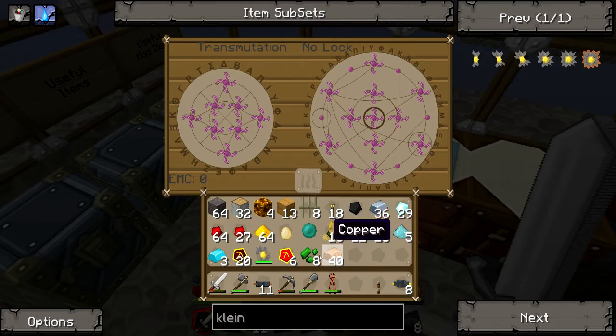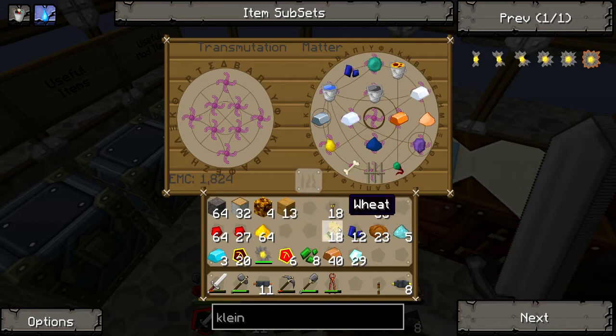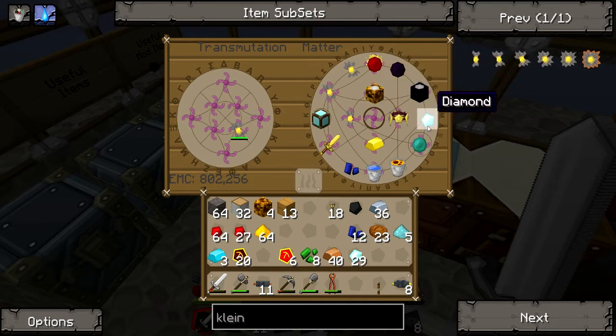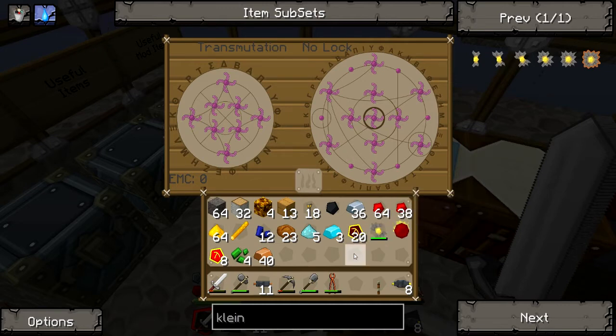Now that we're a bit back on track after losing my fully charged Klein Star, where was I? I needed to make an advanced circuit. We need one normal electronic circuit, some lapis, and some redstone. If it doesn't work, the lapis might need to go the other way around. We need an advanced circuit and an advanced machine block. Do we have any refined iron? We do have some refined iron, good.